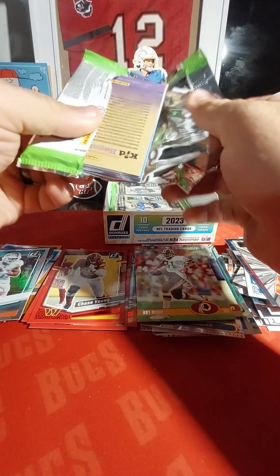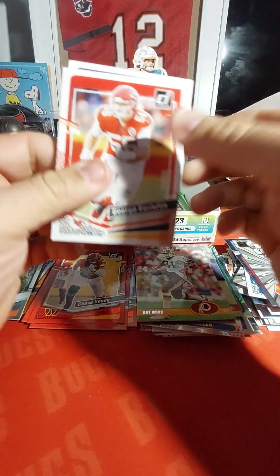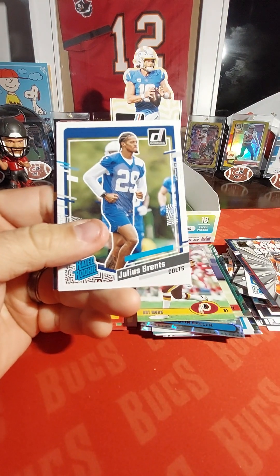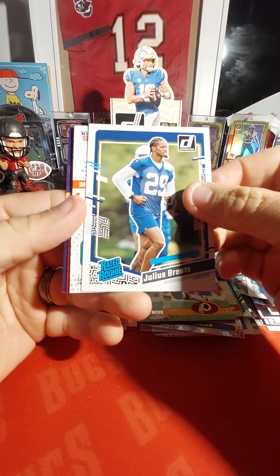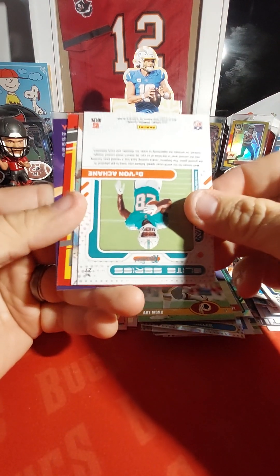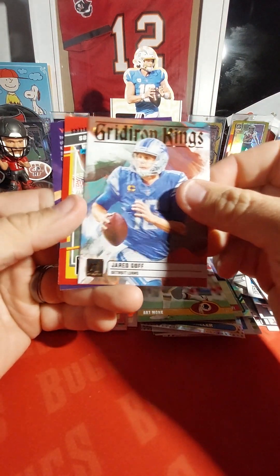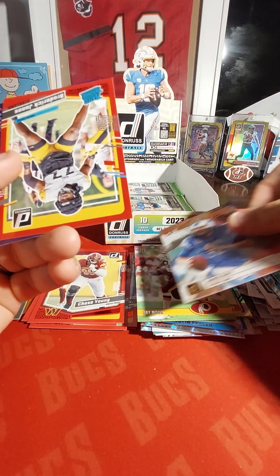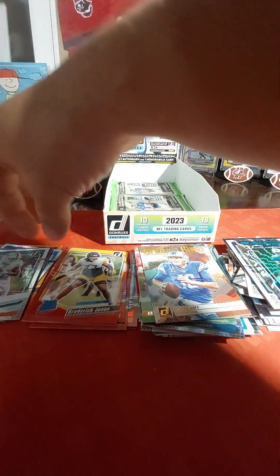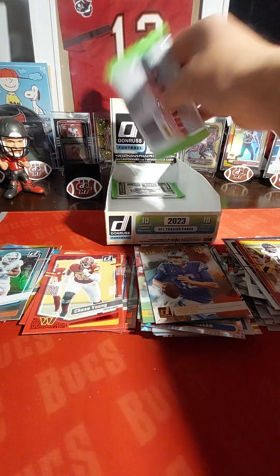Julius Brintz, got in a chain Elite Series rookies, Jared Goff Gridiron Kings, and a Broderick Jones, and a red press proof.